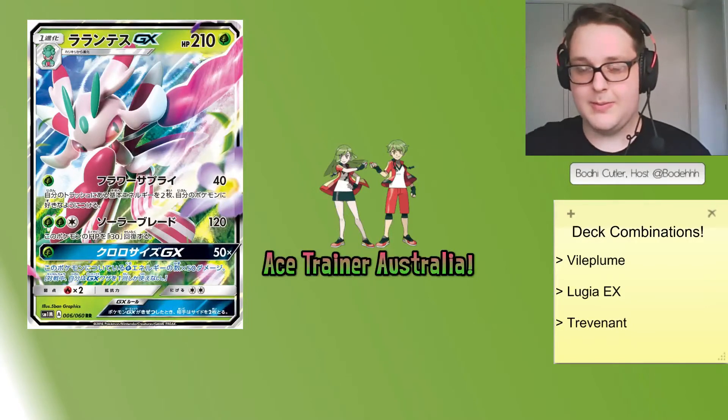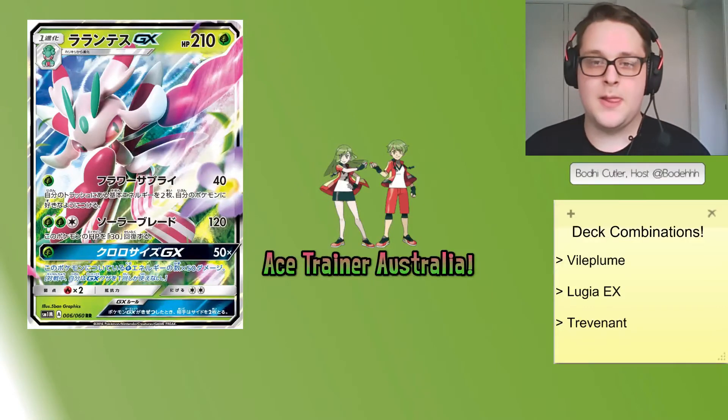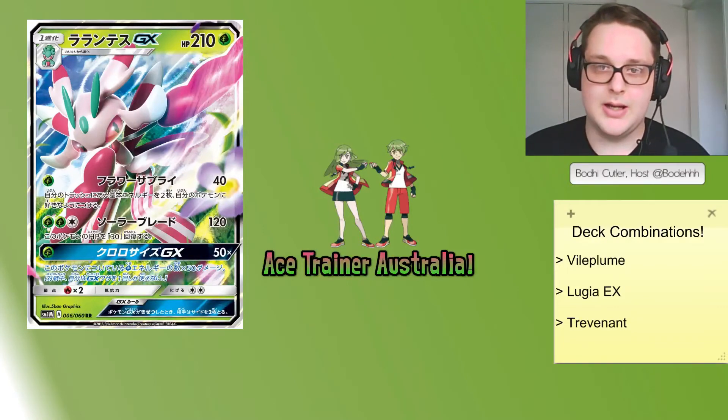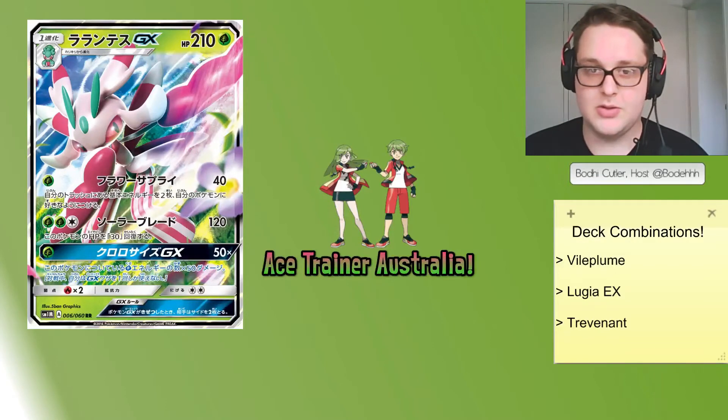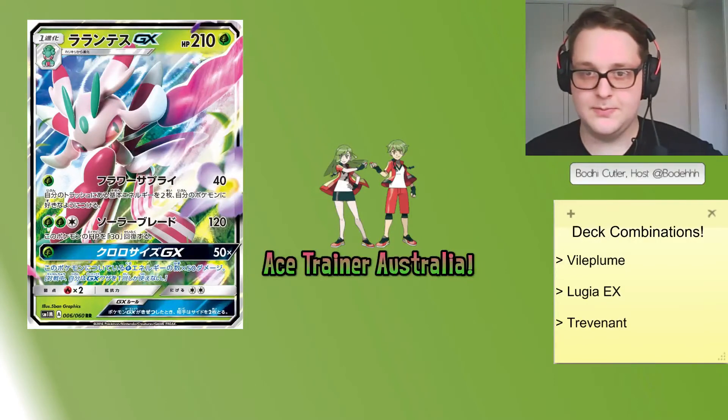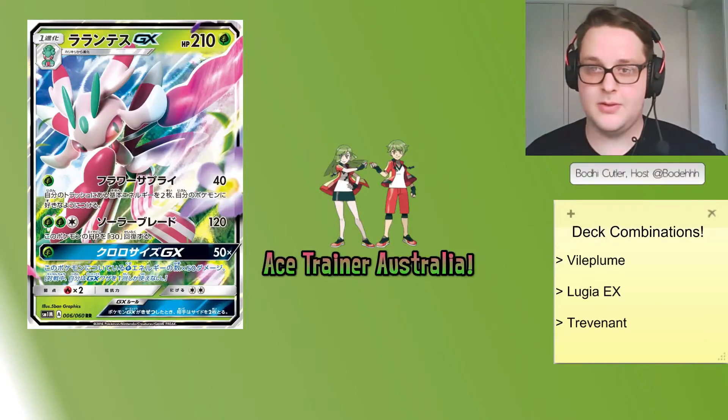Today the first card we're going to be talking about in this new series is Lurantis GX, as you can see on screen. As we don't have an English version of it yet, I will explain what the card does. Lurantis is a Stage 1, 210 HP Grass Pokemon. For a single Grass energy it does 40 damage and allows you to attach two basic energy from your discard to any one of your benched Pokemon.